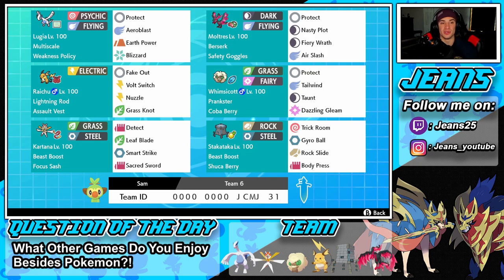Starting off with Lugia in the top left corner, we have multi-scale and weakness policy as our item, with protect, air blast, earth power, and buzzer as the move set. Once this Pokemon gets set up we're going to dominate battles. Right next to him is Galarian Moltres — we have berserk ability and safety goggles, since Lugia already has the weakness policy. Its move set is protect, nasty plot, fiery wrath, and air slash.